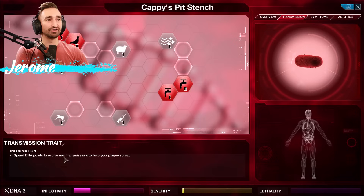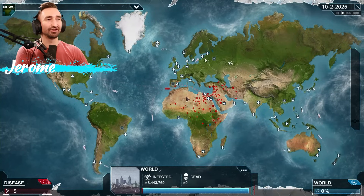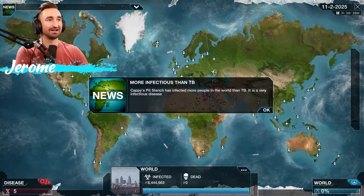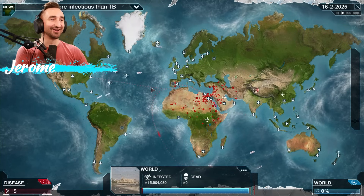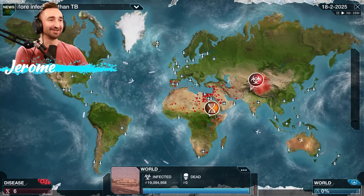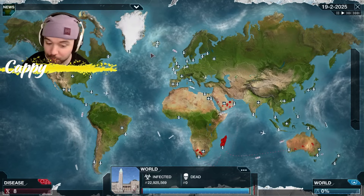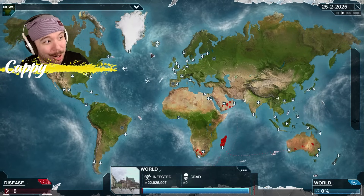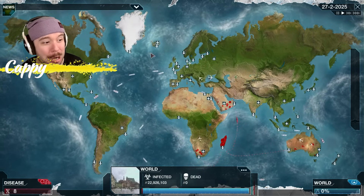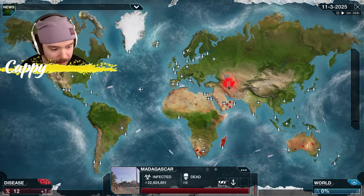Nausea — get rid of nausea. Two DNA points. I thought it would go up the second time but I guess not. Cappy's Pit Stench has affected more people than TB. We gotta get that man some deodorant, dude. I'm so nervous — I must orchestrate my plan perfectly. Madagascar is completely infected. No one's dead yet. I need to get that before it goes — we're going to air two. It takes 16. I'd like to get air two. Spain is a wealthy country with high quality health care — we gotta be careful.